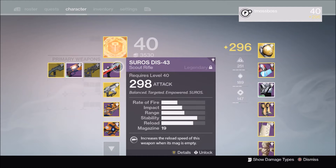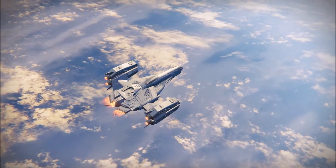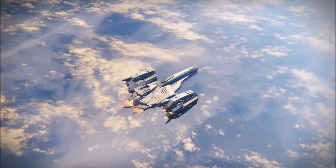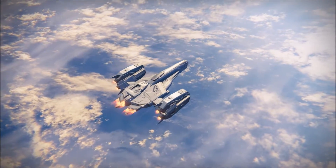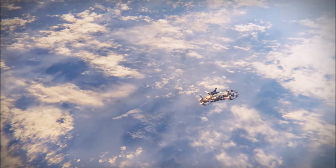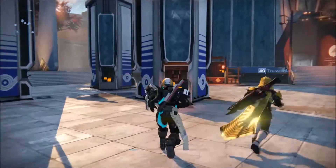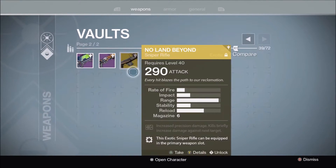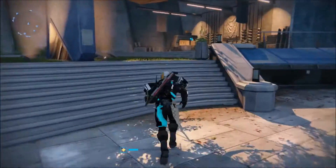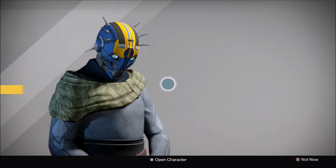Where is that? Did I put it in my safe? I really hope I didn't dismantle it. I think I might have put it in the vault because I didn't see it on my hunter. Okay, there it is — the No Land Beyond. That was the primary sniper rifle I got. I couldn't remember because I didn't see it on my hunter, and I'm always using my hunter.